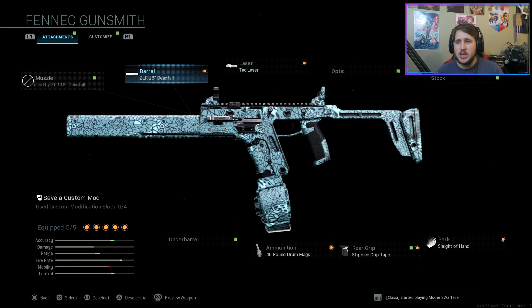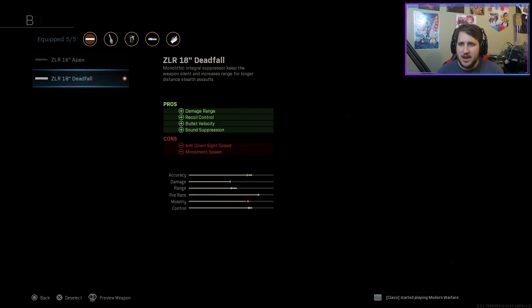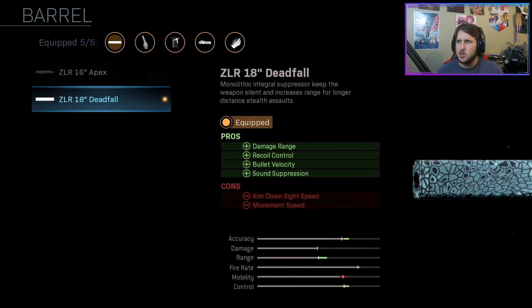For my barrel, I'm running the ZLR 18-inch Deadfall. I believe you unlock this at around level 50. This has a ton of pros — you get extra damage range, recoil control, bullet velocity, and sound suppression. So that's like the monolithic suppressor combined with a barrel. Now, you're losing a little bit of your aim down sight speed and movement speed, but with the attachments we're adding shortly, that's not going to matter too much.